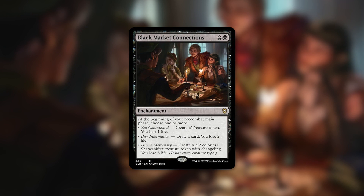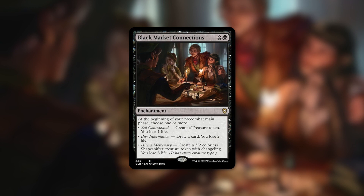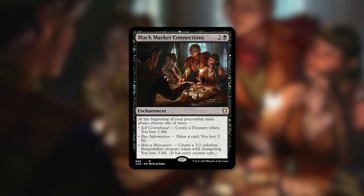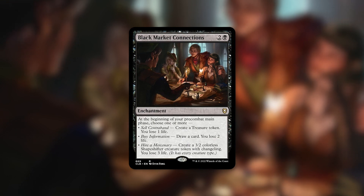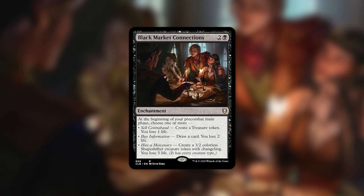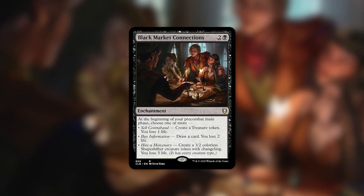Even with just those two options — and I say just because you have that third option you can add on if you want — you are getting additional temporary ramp and additional cards for card advantage above your opponents. Commander is a format where you start with 40 life, and there are plenty of decks that can mitigate this life loss by gaining life in other ways or benefit from losing life. I can see this card seeing a ton of play.